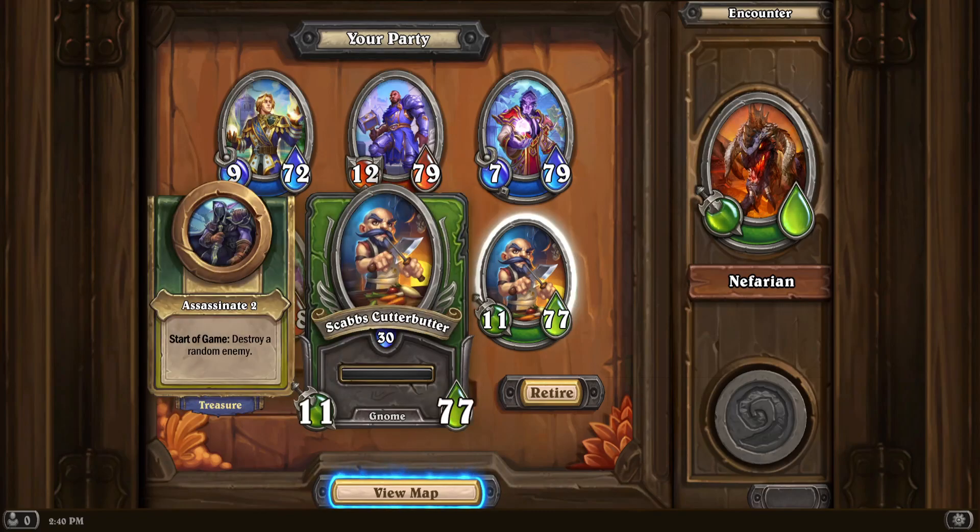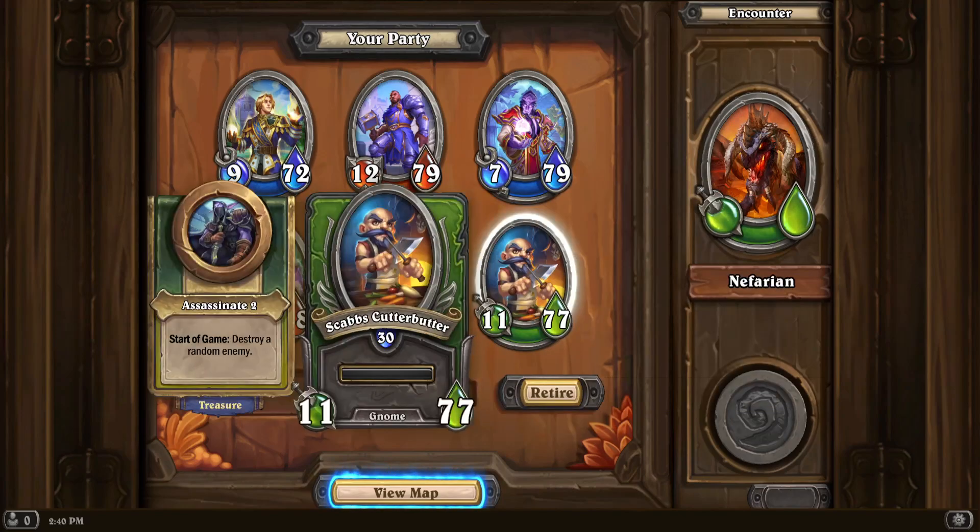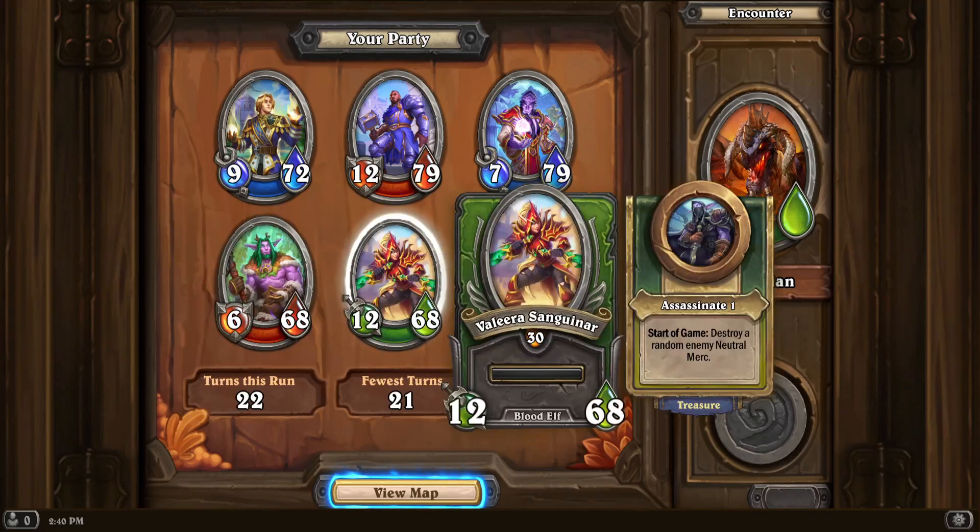For this tip, there's also Scabs that may be able to get Assassinate. However, Assassinate is divided into Assassinate 1 and 2. The first one is the one we talked about — destroy a random enemy neutral merc. But then there's Assassinate 2: start of game destroy a random enemy. This might be a new one because I have not seen this before. Before the leader dropped, I actually tried Scabs and it gave me Assassinate 1.